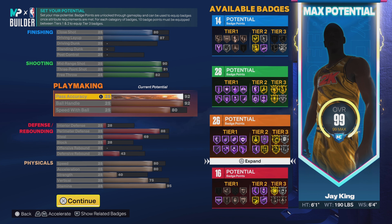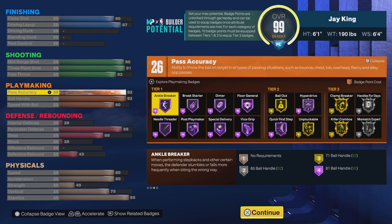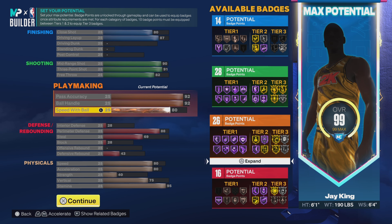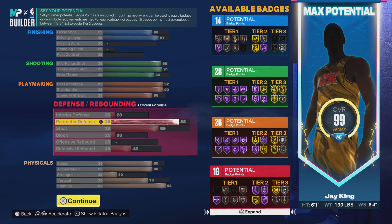Going down to playmaking: 92 on the pass accuracy, 92 on the ball handle, and 80 on the speed with ball. So we get pretty much all the dribble animations. At 92, you get Hall of Fame Needle Threader — and do not sleep on that Hall of Fame Needle Threader. That thing is like that; I use it on Hall of Fame on one of my builds and on gold on a lot of others. We got 26 playmaking badges — that's a good amount right there.